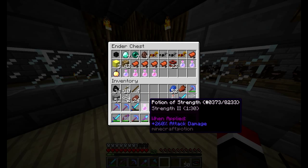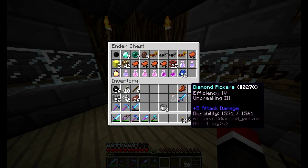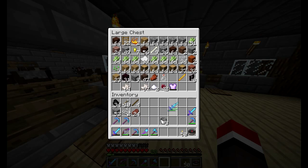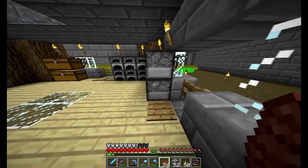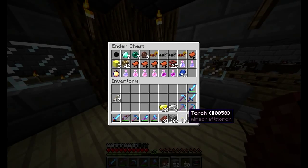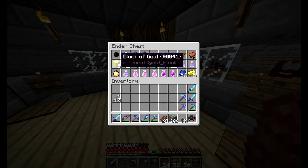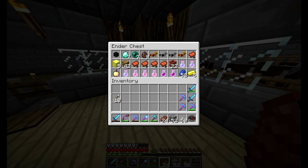I really want to go find diamonds now just to use the Fortune 3 pickaxe. I have so many blocks of gold. I think it was 8 diamonds for 1 wither skull - that's a thing. You know what, let's go crazy - let's go get a horse and I'll give it this armor. Might as well make a lead, which we need 4 string and 1 slimeball for.